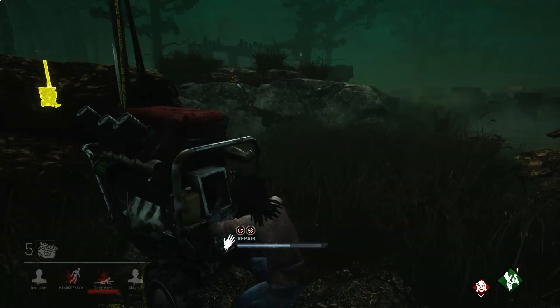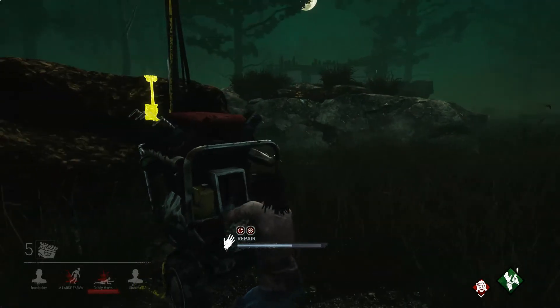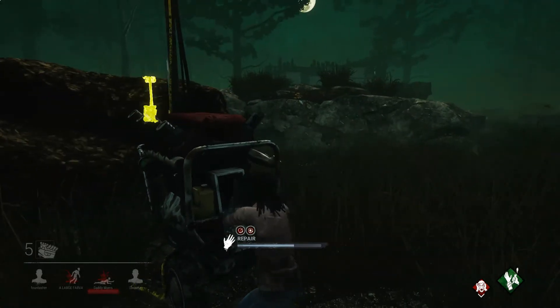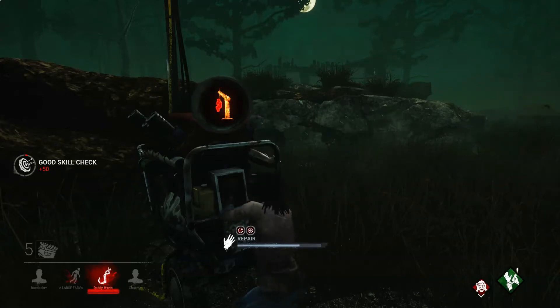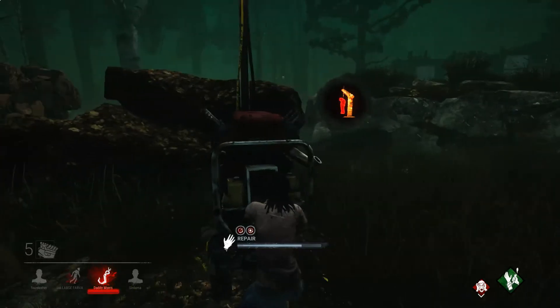So the fact that the other generator is going yellow is because one of the survivors has a perk — whenever they work on a generator they go yellow so other survivors can see it. The idea is that other people will come and help and the generator will be done faster.